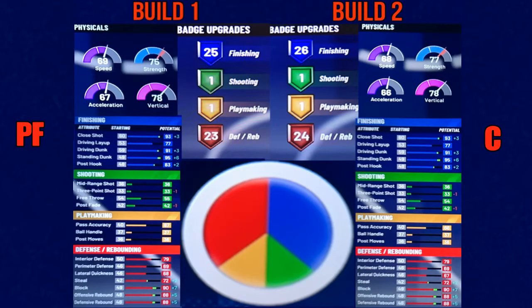I made a comparison on build 1 and build 2 with the blue and red pie chart. You can pause the video here to look at the stats and compare them to see which one you like better. I like the center version of this better — it gets more badges and attributes.